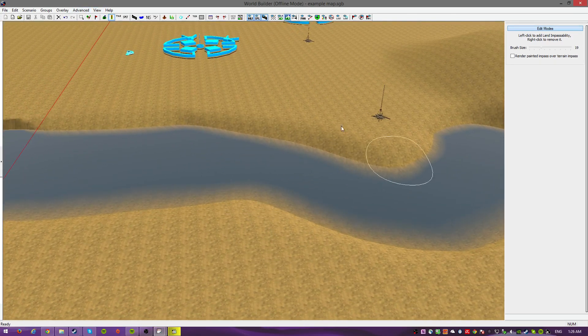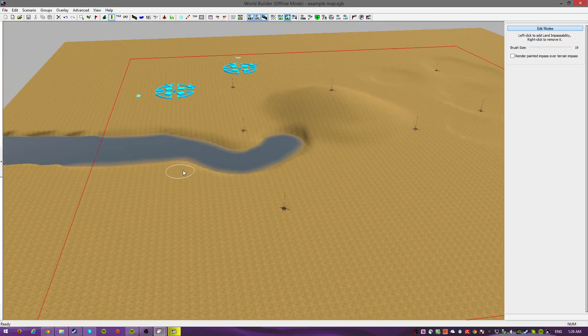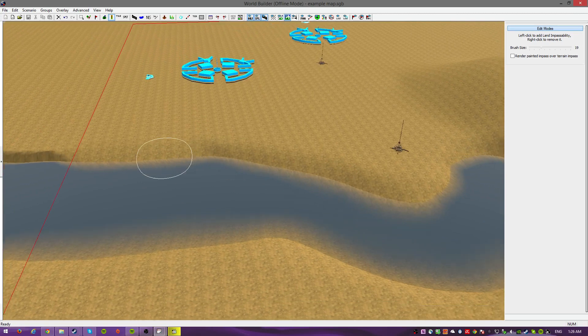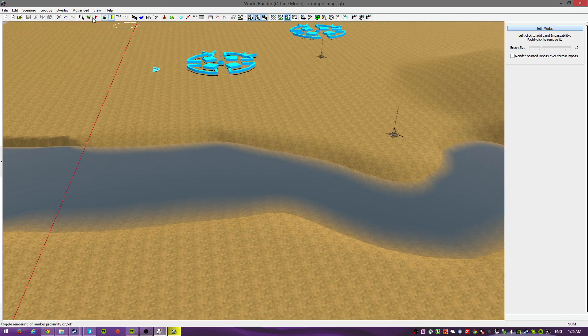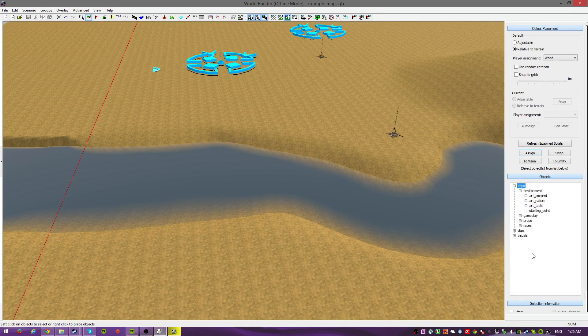Later on you can start putting bushes here and decorating the map. Once you start decorating, your whole map comes to life. But now it's just these little features. So now we're going to put in a bridge. You just have to explore around and look for the stuff you need — everything that's environment. Bridges.